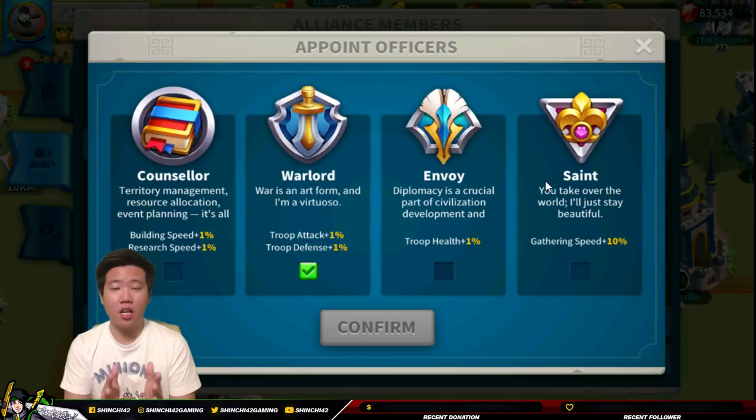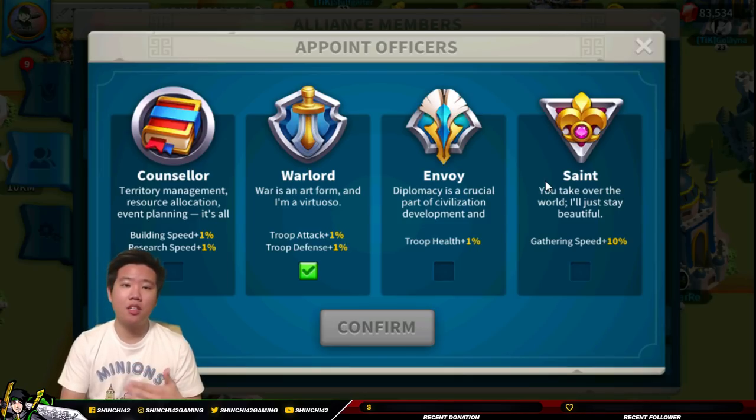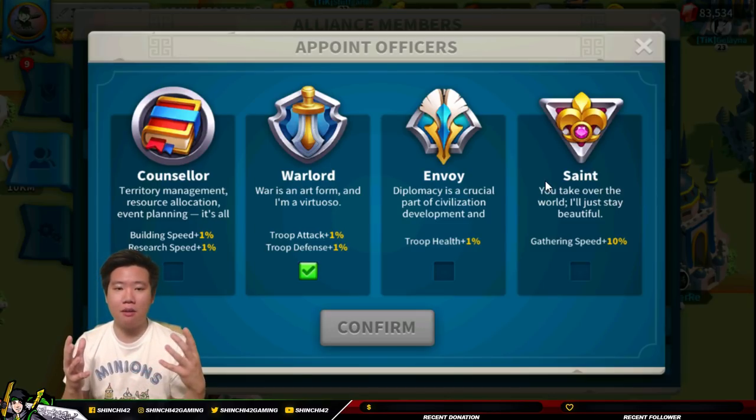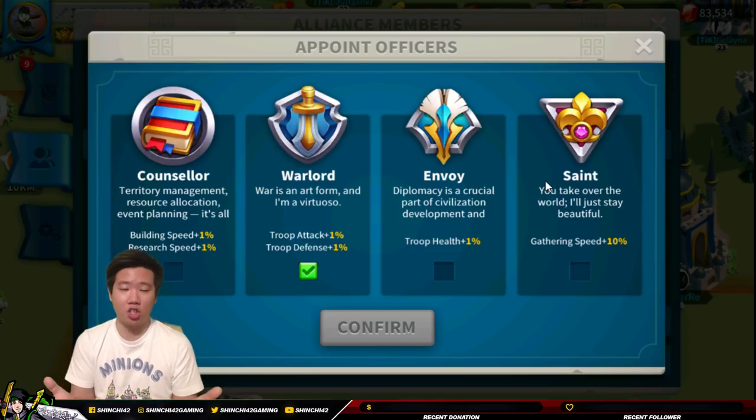The envoy is a crucial role — they are the diplomat. When I used to message alliances, I would directly message the envoy bypassing the leader to make use of that role. The envoy works hand in hand with everybody: if there's a peace agreement, they communicate to the warlord and leader. You should have a group chat for this. The saint works somewhat like a warlord — they manage thinking about which alliances to target, communicating that to the warlord who plants the attacks. These are my interpretations — let me know yours in the comments.